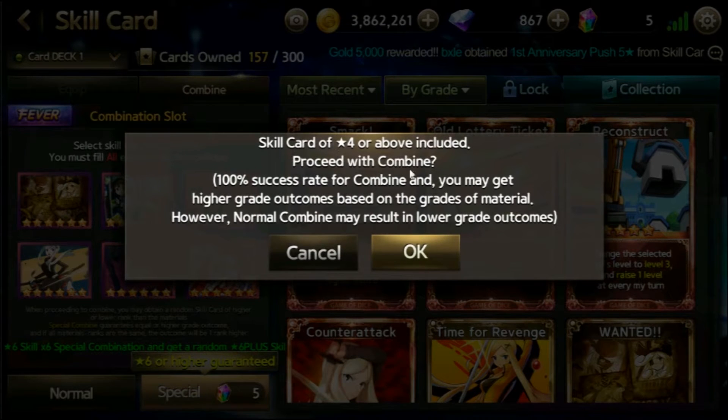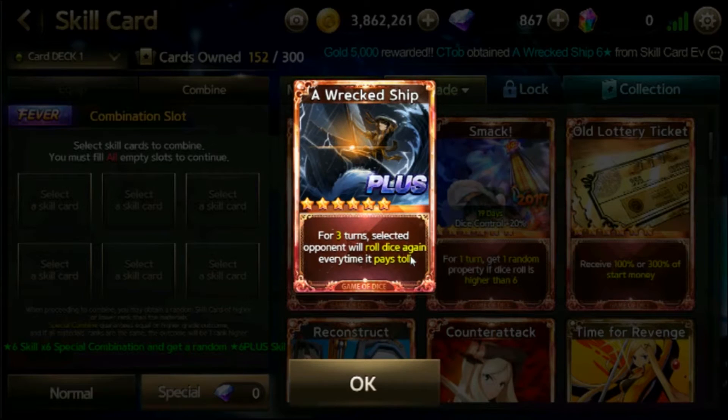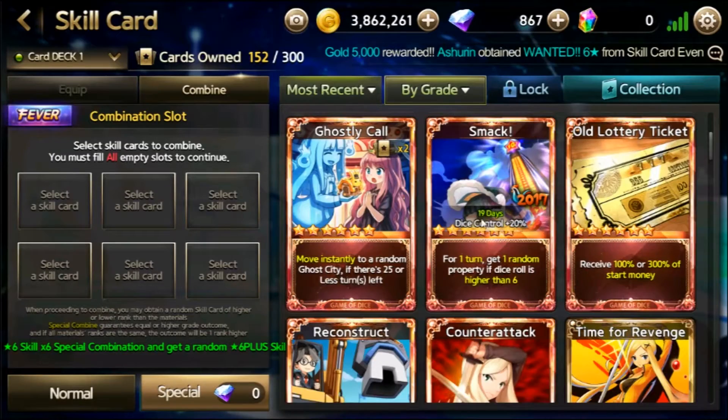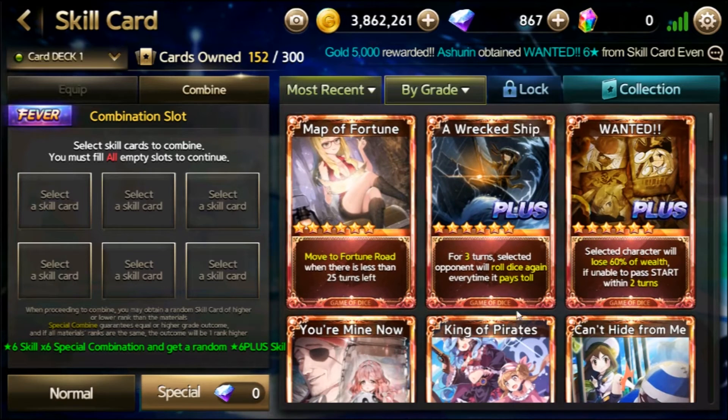Hope I get a nice 6-star plus. I don't know why the message here is still like this — they never change this. Hope to get a nice 6-star plus skill card. I think I'll try this one since it's now for 3 turns — that's a lot of turns. I'd like to use this and see how good it is, or how lucky I am with this Wrecked Ship skill card. Better than the old one — at least I got a new skill card that's quite usable for me.